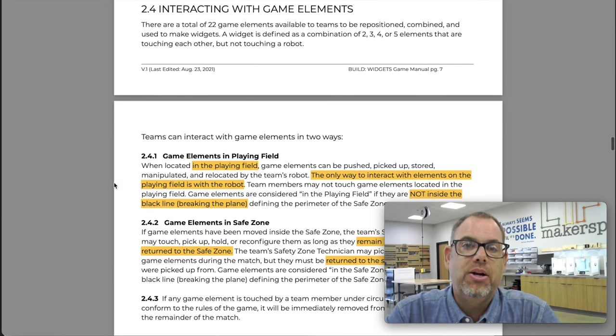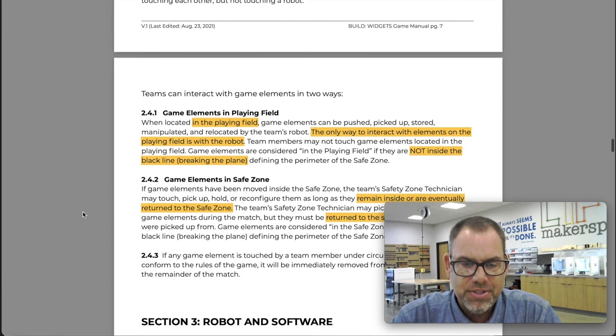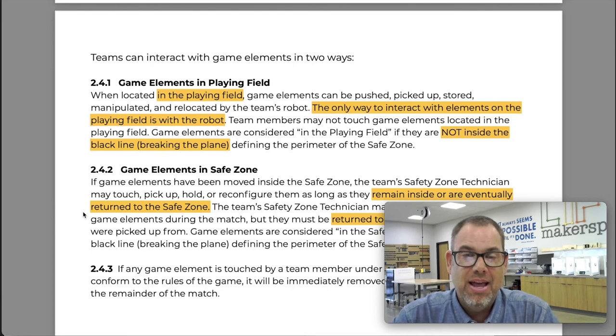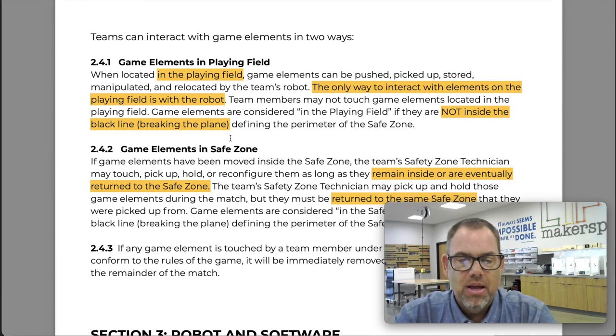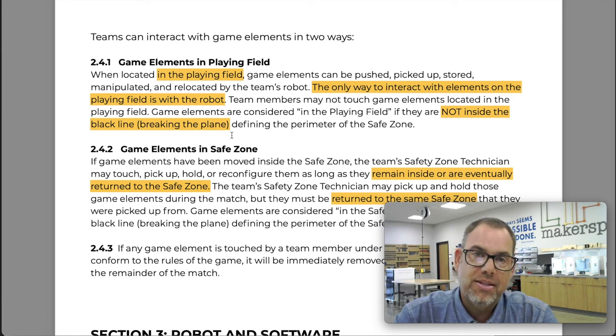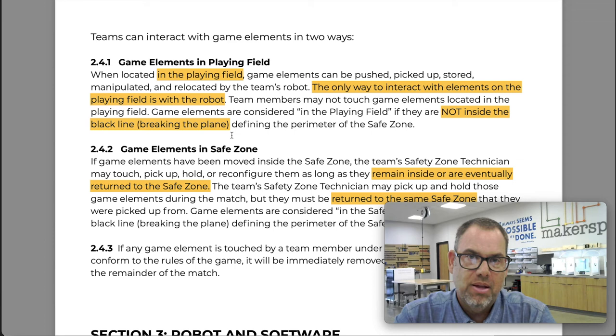Now let's talk about how you'll interact with those elements. If game elements are located in the playing field, the robot is the only thing that can touch or interact with them. The robot must go out, interact with them, and bring them back to the safe zone. To be clear: game elements are considered 'in the playing field' if they are not inside the black line of the safe zone. It's an either/or — either they're breaking the plane of the safe zone and are safe, or they're not, and they're in the playing field.